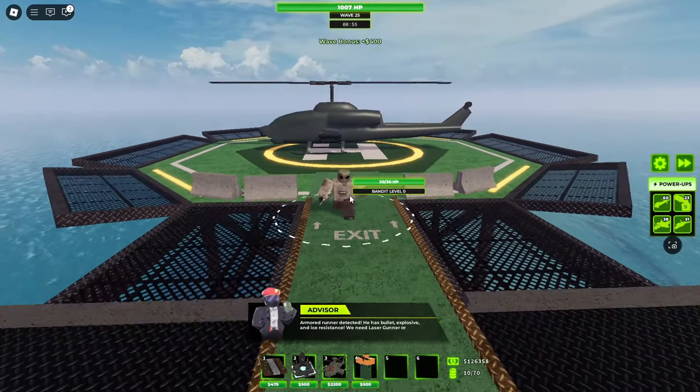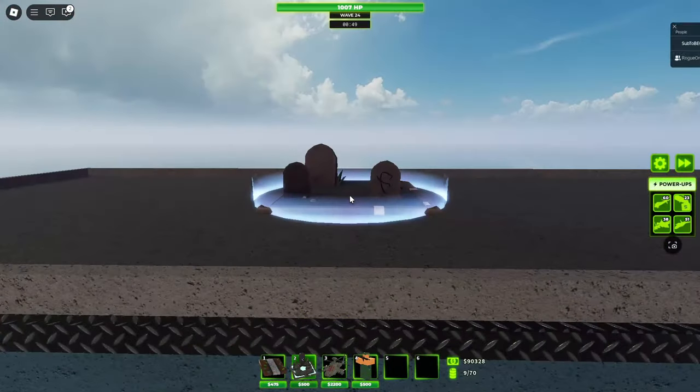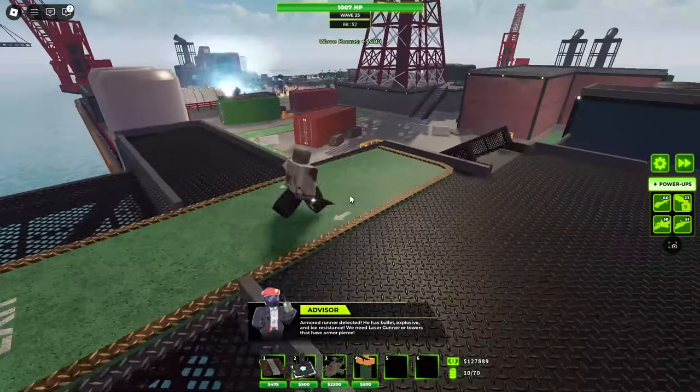But anyways, here is the new insane and kind of buggy Relic Tower in TDX. Level 0 spawns these little bandits who don't really do much, but to be fair, this was only $500.